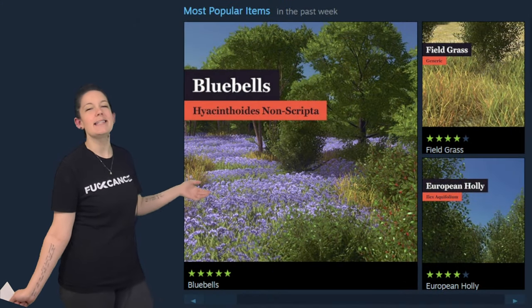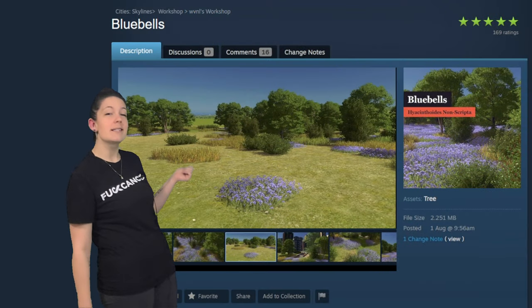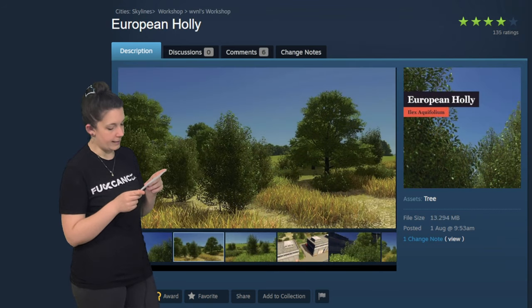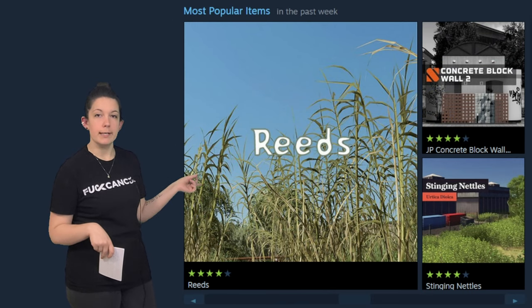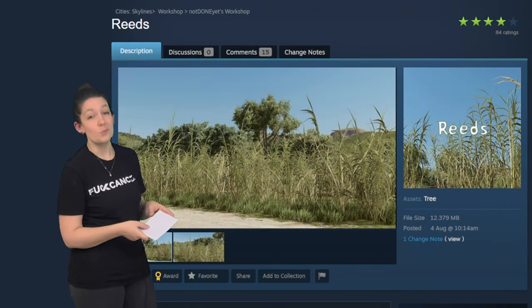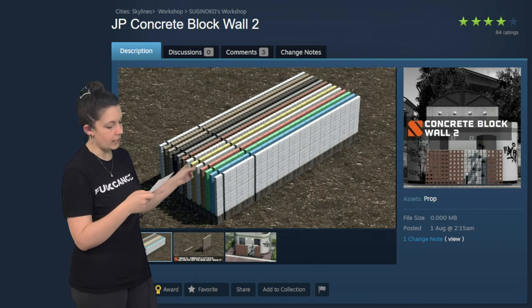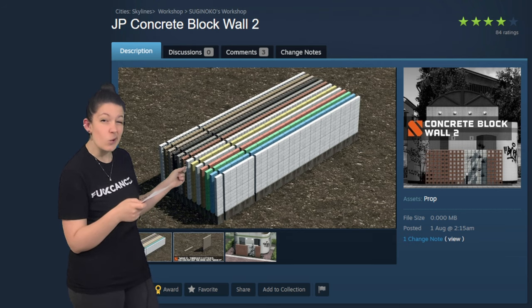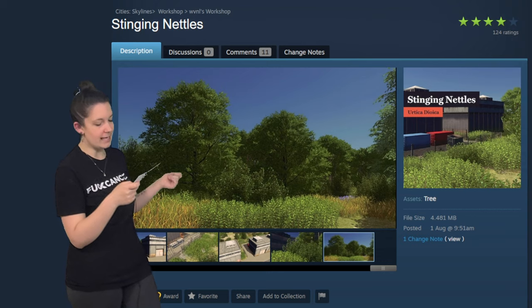Heading into the workshop, I'm very excited to see plenty of greenery here on the front page. This page highlights bluebells, field grass, and a European holly — all by WVNL. The second page shown here features reeds from Not Done Yet, Japanese concrete wall blocks from Suginoko, and Stinging Nettles from WVNL again.